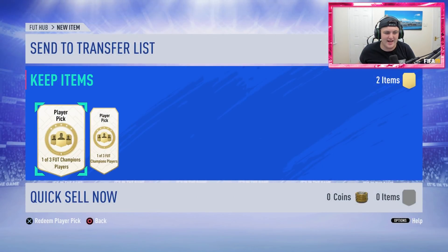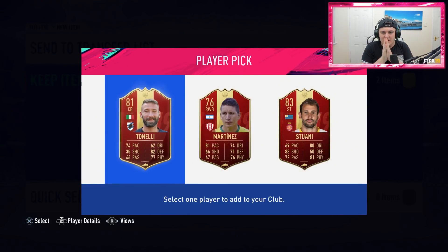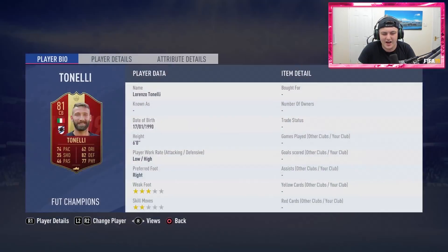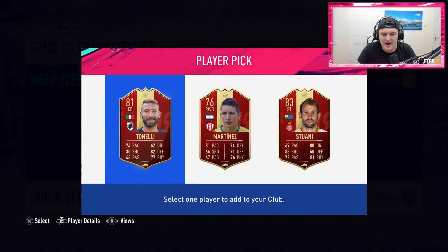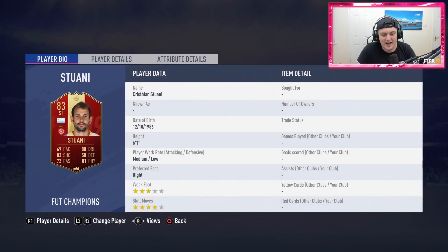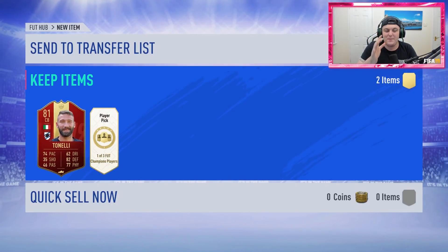I'm so excited for this. It looks like we've got to open these first — that's interesting. First one of our red inform player picks. Oh no — not a good start. We've got Tonelli, who I think is the one I'm going to take out of all of these, honestly. He's the only one that might fit into the team. Martinez and Stuani are the other options. We've got to go with Tonelli here.